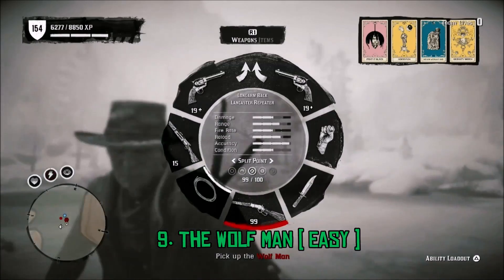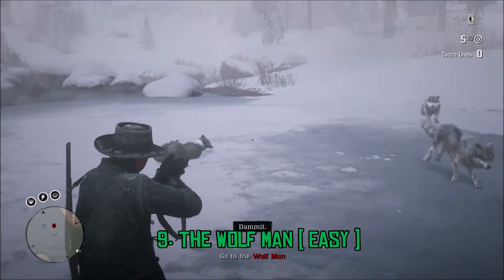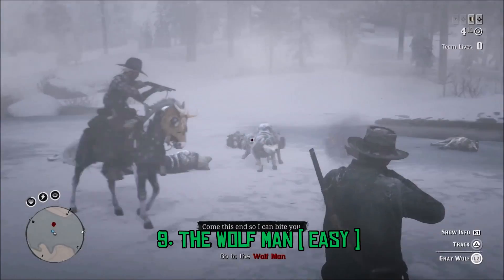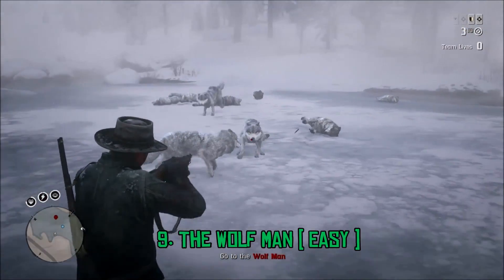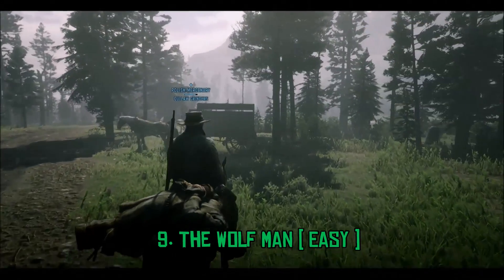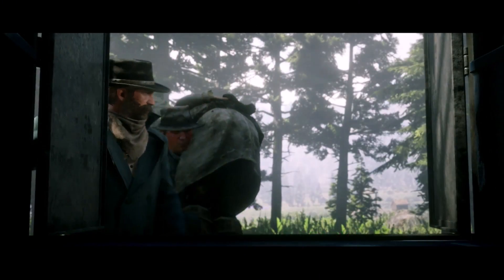Right after you lasso and tie him up, a pack of wolves will go after you. Just shoot and kill all the wolves, then put him on the back of your horse and take him to either Coulter or down the hill to deliver him. Just be careful because another bear might spawn along the way, but there's not really any enemy shooting at you in this mission, so it's actually pretty easy.